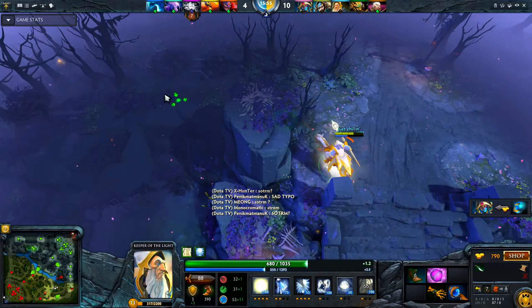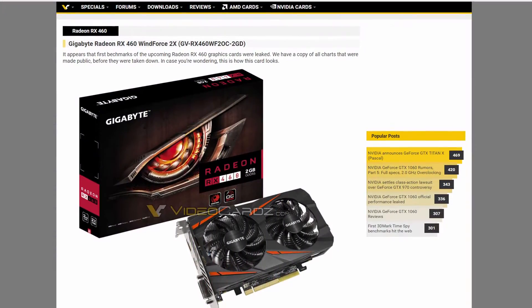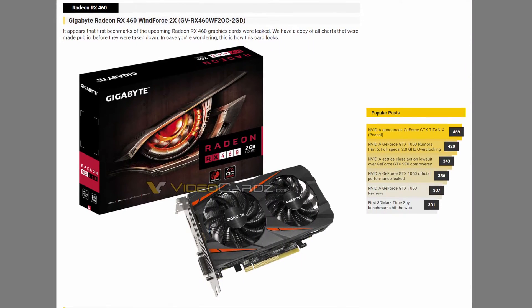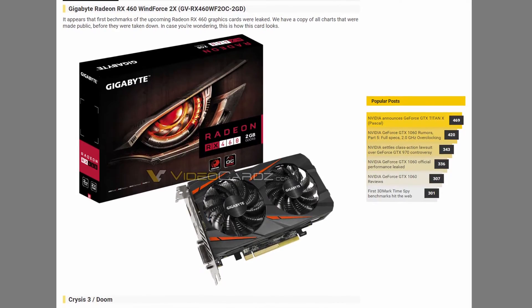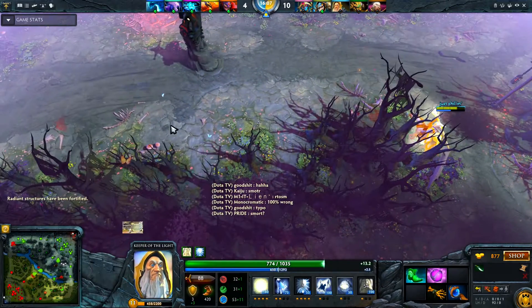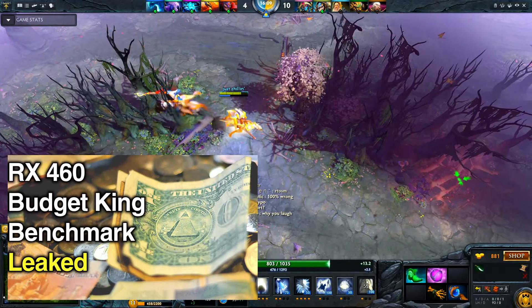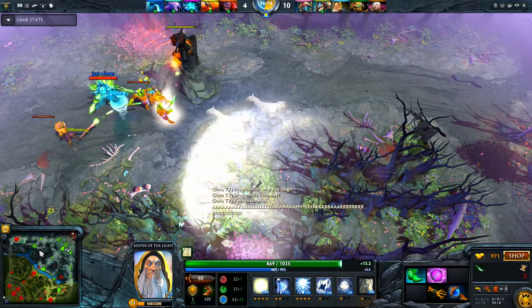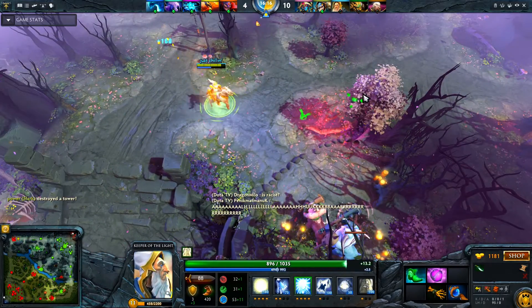So the RX 460. Some leaked benchmarks released a couple of days ago were slating the 460 as a dud basically, showing performance on par or lower than the 750 Ti, and I'm happy to say that's not the case. Instead, like I said in one of my earlier videos, the 460 is competing with the 950 and even the 960 in some games. So let's take a quick look at the benchmarks out right now.